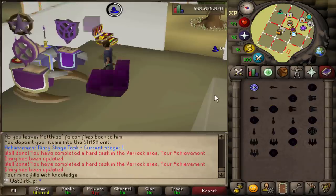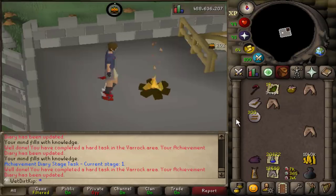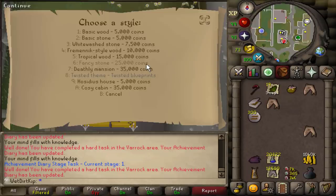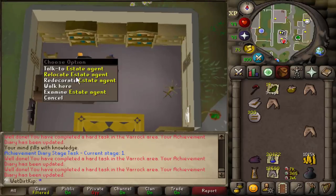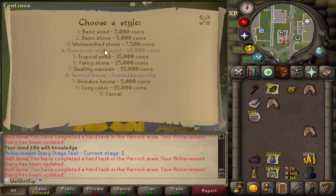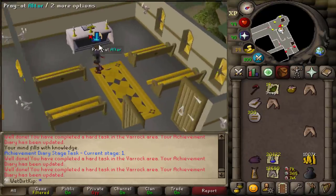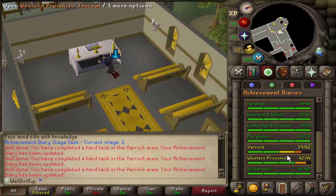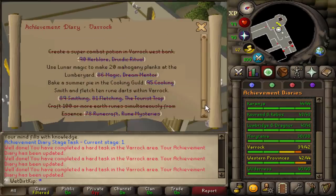We'll use the Padua Teleport, which has a very nostalgic animation, for another task. Chop some logs, burn some logs. We have to purposely get scammed by this guy for 25k in order to get the task done, and then we can change it back to the Whitewashed Stone for 7.5k. And the last task for the Hard Diary is just to create the altar here. Then we have a few more Elite Diary tasks to do, so we'll get these done and claim everything all at once.